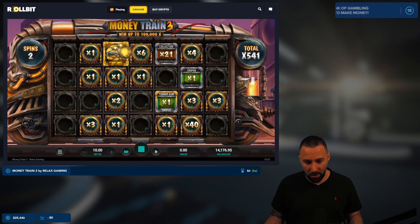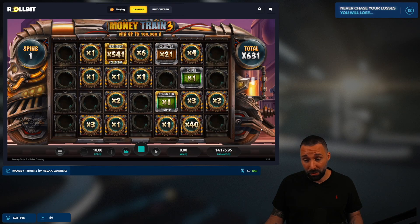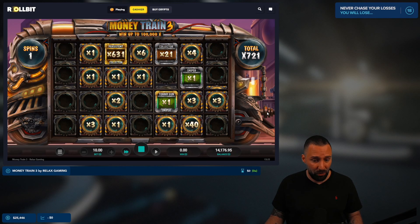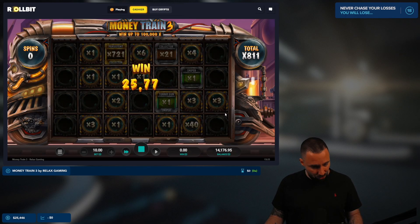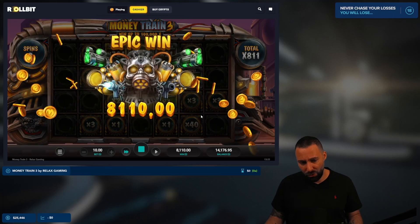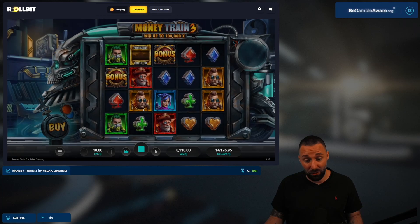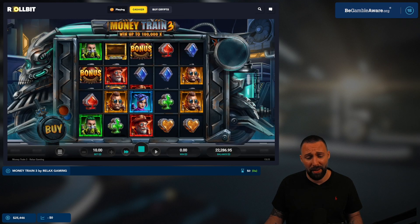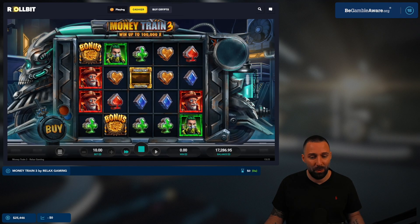That did open up the left as well, and we have at least two symbols now paying some money. One save here would probably give us a free next buy too. It's going to be around 800x — nice, we take that, that's gonna be profit for sure. As some of you know from Money Train 3, you take that with your head held high. I think we're gonna keep smashing the persistent features — that's what we're here to see.